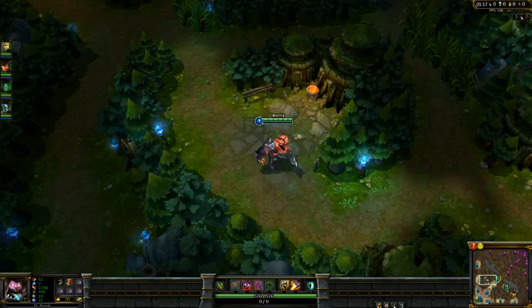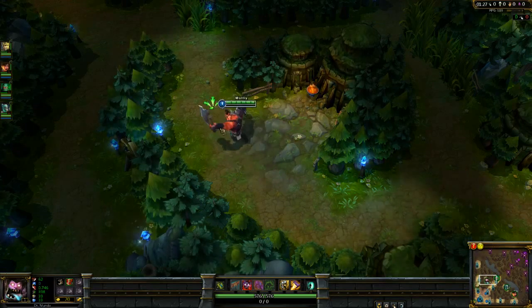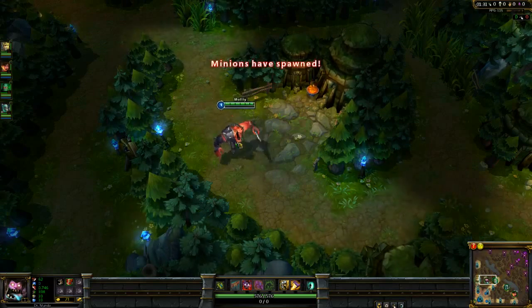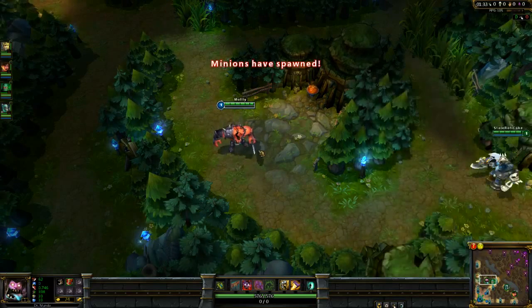For runes, I like to run movement speed quints, because it's always nice to run faster as a Mundo. Some people like to run armor quints or certain other things, but movement speed is just what I prefer. I run attack speed reds, just like you do on most junglers, and I run armor yellows and magic resist per level blues.